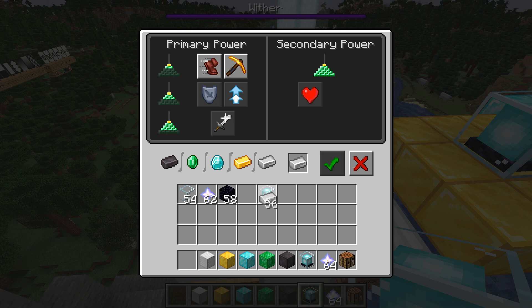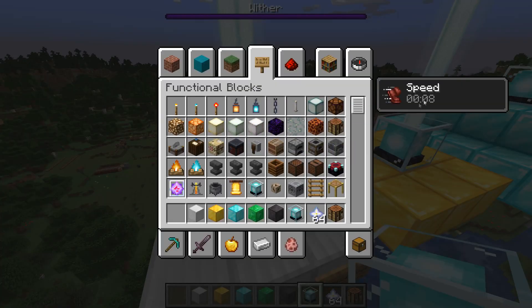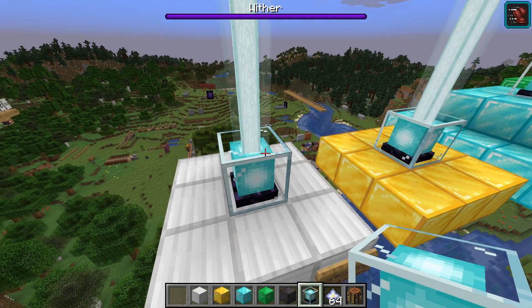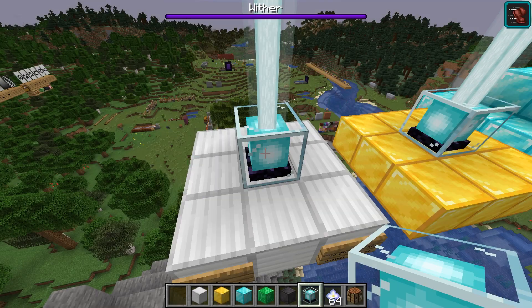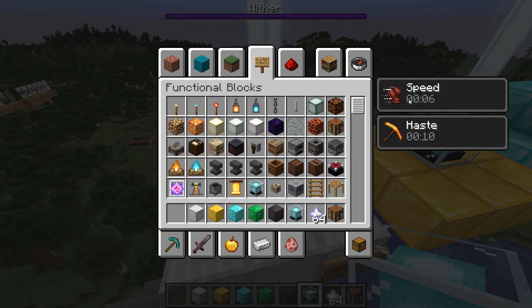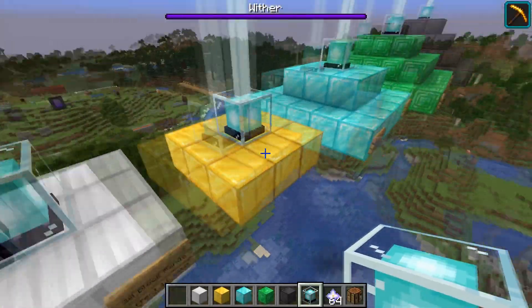On this three-base beacon, I only have two choices: movement speed or haste. I'll select movement speed and confirm — we are now receiving the speed effect. If I want to change the effect, I select the other option and sacrifice another item. As you can see, we are now losing the speed effect and have gained the haste effect instead.